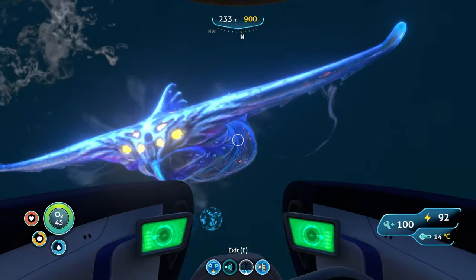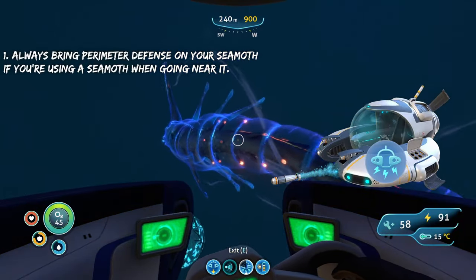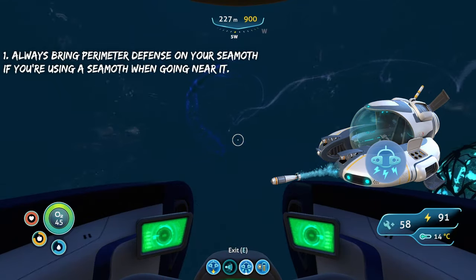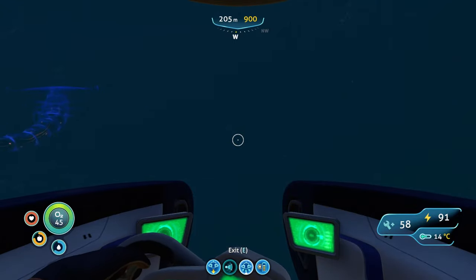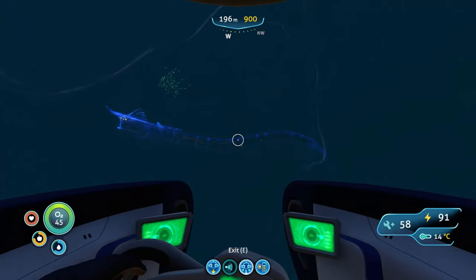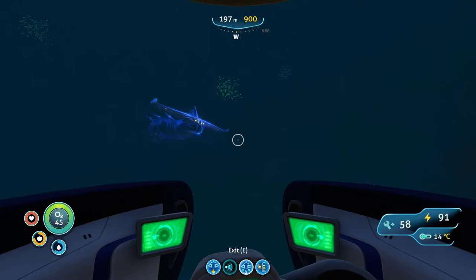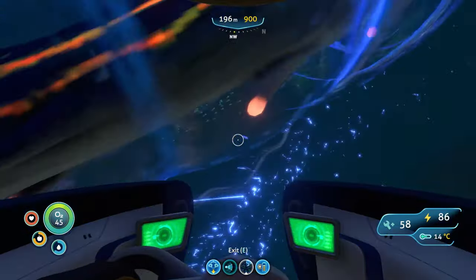The first thing you're going to want to do is if you're in a sea moth, always have perimeter defense, because if something like this happens, he can't completely kill you. It's like a get out of jail free card — you just ward him off instantly. This really works for the majority of Leviathans in the game, except for the sea dragon, but we're not talking about that right now. So if you're in a sea moth, make sure you have perimeter defense before you go anywhere near it.